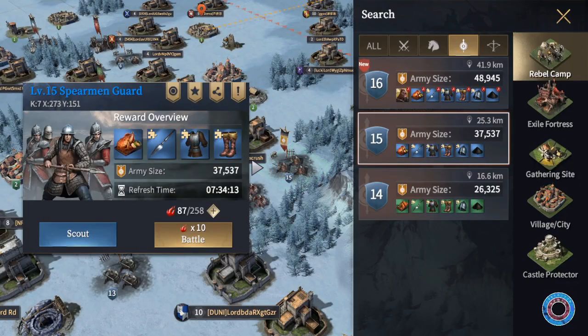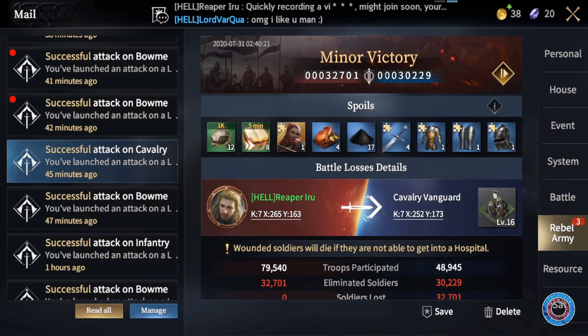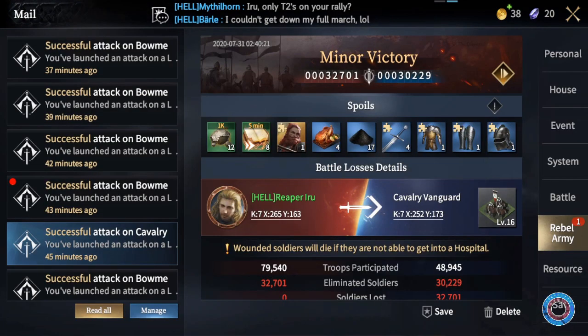You want to push that boundary as much as you can, but pushing it too far may result in many losses and even work against you. If you win against a rebel camp you haven't killed before, you get a bonus reward, and that often includes a higher tier house chest but most importantly Baray medals.